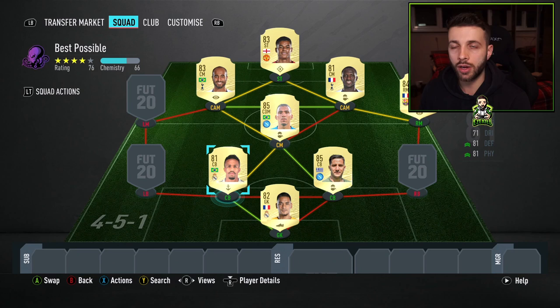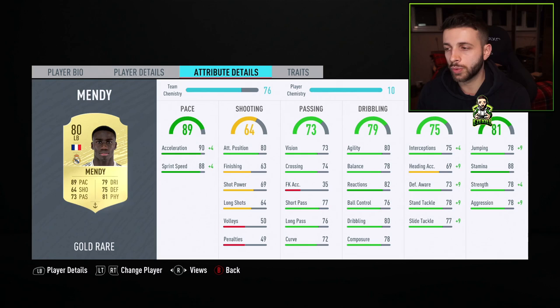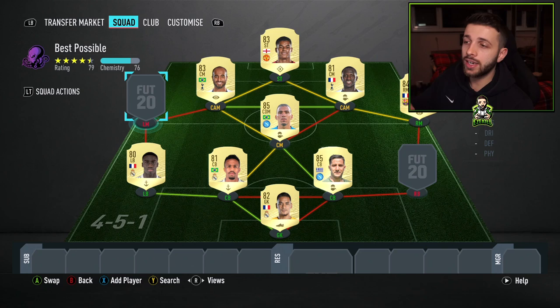And if you've used his live card that is 86 rated, you'll understand he's one of the best centre-backs in the game still. To link with him as a left-back, we have got Mendy as well with that Real Madrid link. We've used him in a lot of these best possible squad builders. He's just got all the meta stats, five-star weak foot, four-star skills. You could play him actually at right-back if you needed to play him off chemistry or something — he's that good.